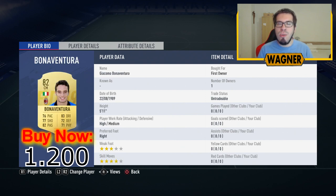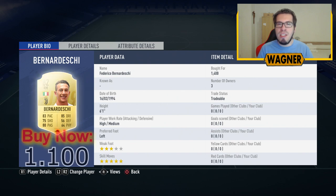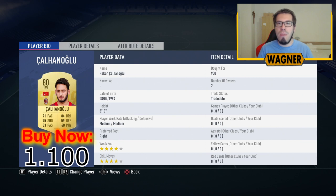Then the Milan player, the 82-rated Giacomo Bonaventura, 1,200 coins. Then we go to the right winger, the 82-rated Federico Bernadeschi, 1,100 coins. Then the striker up front, the 82-rated Simone Sasa. And also a left winger, the 82-rated Hakan Salanolu from Milan, 1,100 coins.